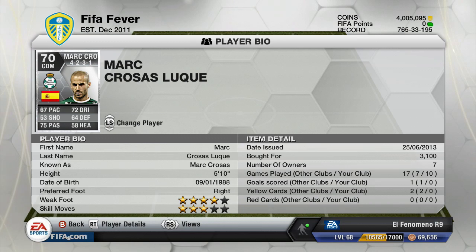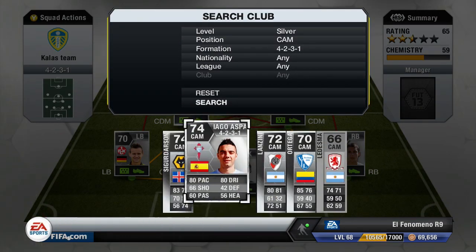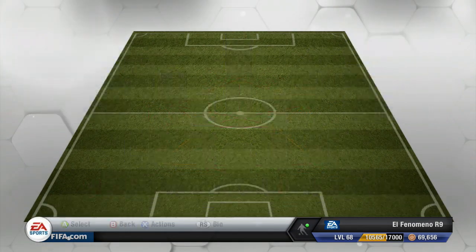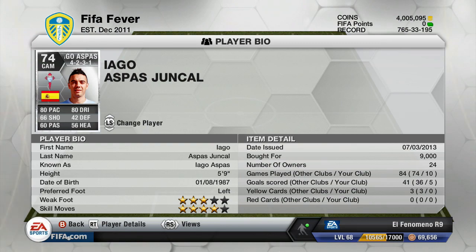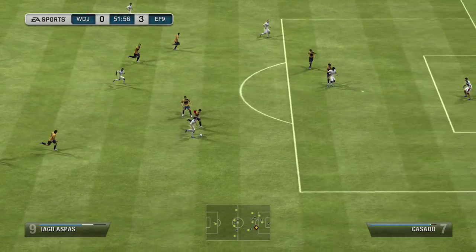This guy from Santos Laguna, Mark Crozas, is the Spanish CDM — originally a CM but I bought him as a CDM so that's why he cost me 3,100 coins. He's much cheaper as a CM. One of the star people of the team is Iago Aspas, who has moved to Liverpool, but I'm using his Salto Vigo version. He links up nicely with the right back and had some solid finishing.